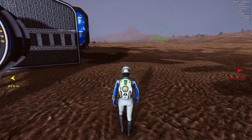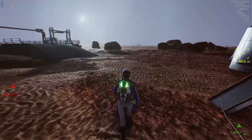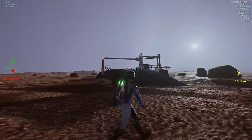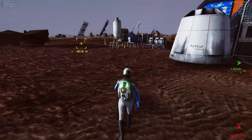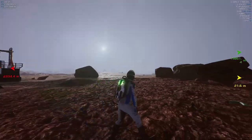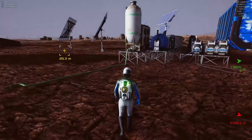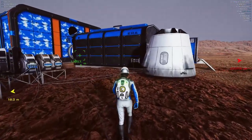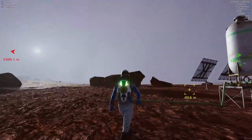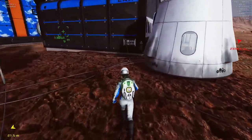Once I get the botany done there I'll come back here, we'll do the same thing over here, and then we'll start looking for a third base location so we can continue our push east to get to Olympus Mons — the gigantic mountain that is on this map somewhere. And we've got to find it. So that's the end goal in this series: find the mountain.